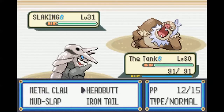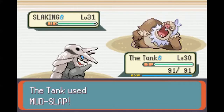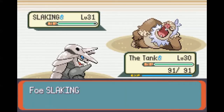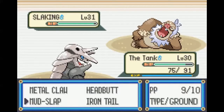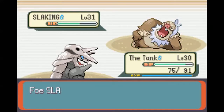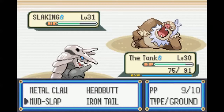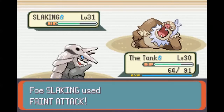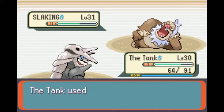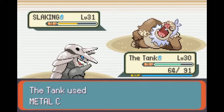Slaking - this is the guy I was a little worried about. I'm gonna lead off with a Mud Slap to lower his accuracy, even though it doesn't do much damage at all. And apparently that was a good move, because he tried to Counter. Slaking has this ability where it can only move every other turn, so now it's not doing anything. I think on every turn that it attacks, I'm probably just gonna Mud Slap, because now that I know it can use Counter, I'm a little worried.